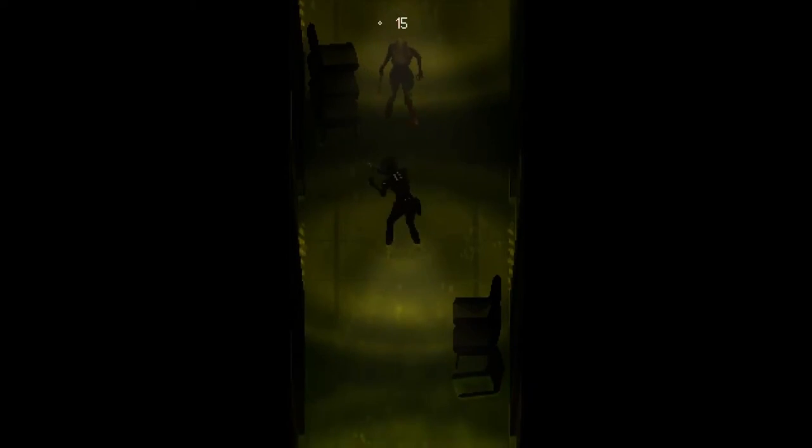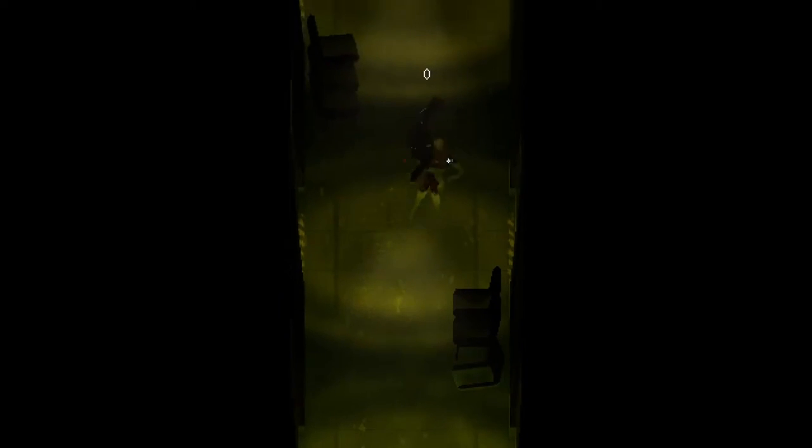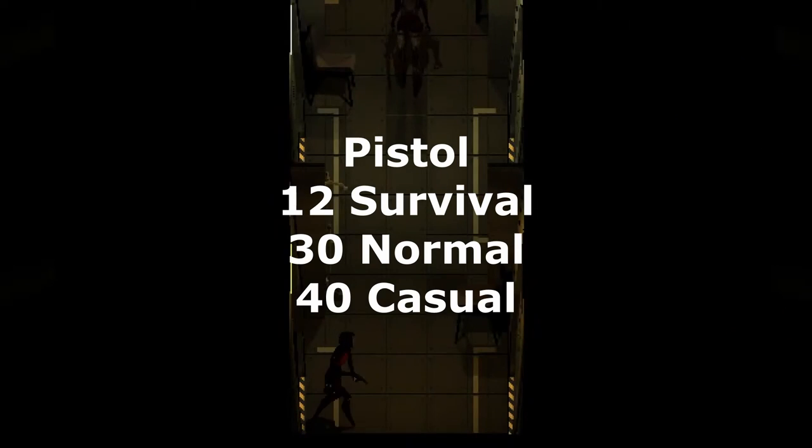Starting off we have the pistol. The pistol is known in lore as a Type 75 Protector Pistol, and is based off the similarly named CZ-75 pistol. It fires 10mm ammo, which is going to be the most common ammo in the game, as well as being the first weapon we acquire. Testing reveals that the pistol will do 12 damage per shot in survival, 30 damage per shot in normal, and 40 damage per shot in casual.